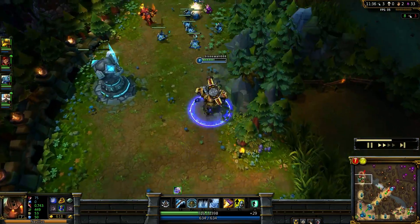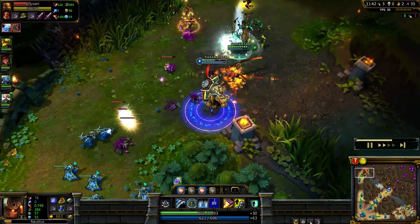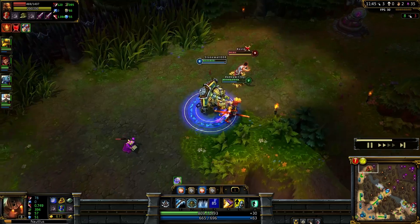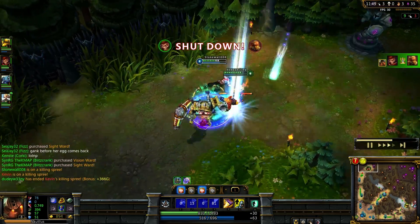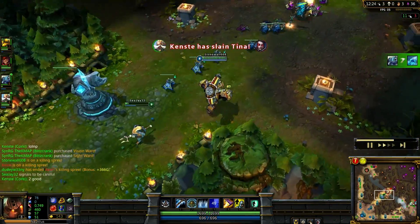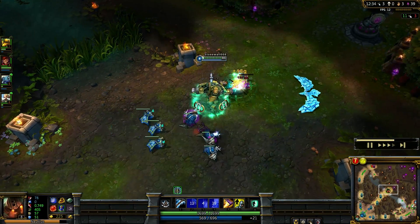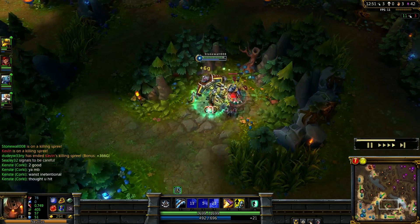Top lane again. I use my ultimate the second I get there. He flashes out. I pull him in and we finish him off. Yay for the Monkey King. I go home and buy Shrelia's Reverie to go even faster and engage with my team. I just want to use my ultimate and smack him right in the head with my anchor of evil and doom.